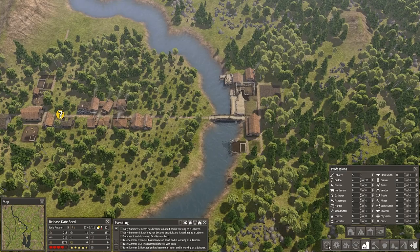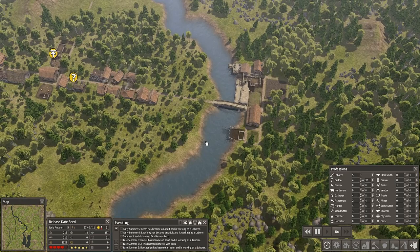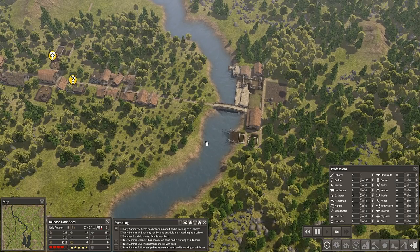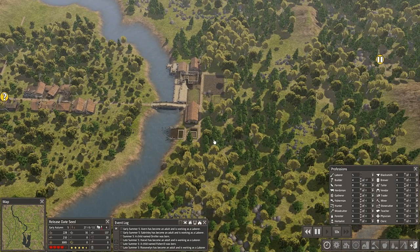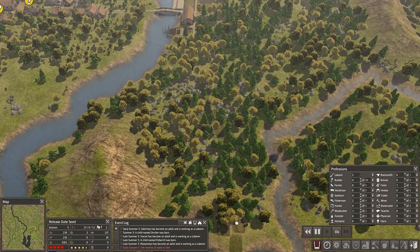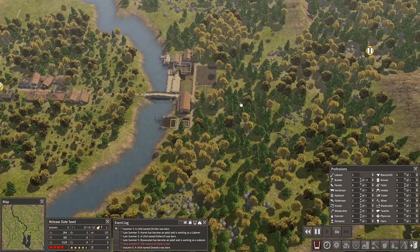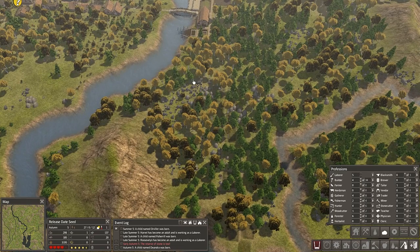Let's check this out. Early autumn — we have enough firewood. I wonder how it looks. I have to get this area cleared from all the stone, so I think I'm gonna stone collect here.